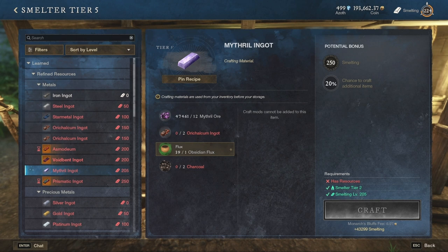Last in the section of normal materials is the mithril ingot. It can be made at level 205 and requires 12 mithril ores, 2 oricalcum ingots, and of course the flux and charcoal.